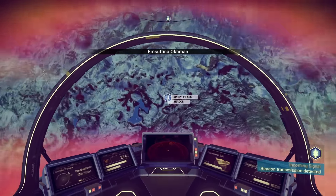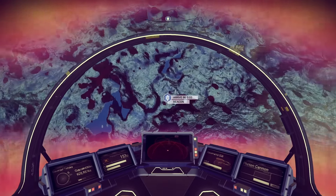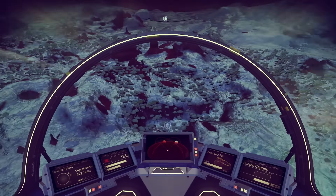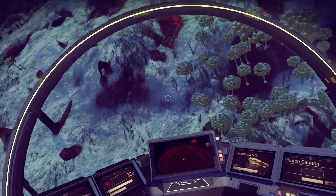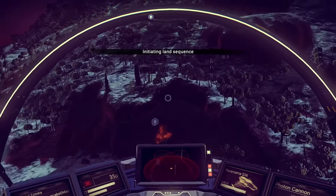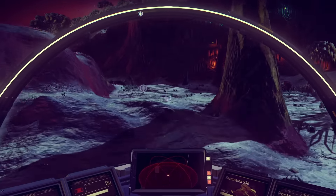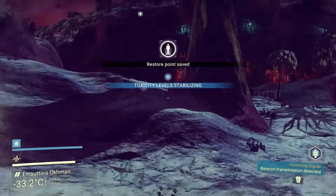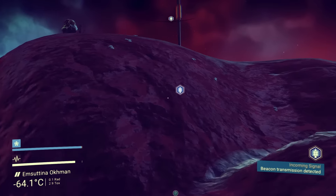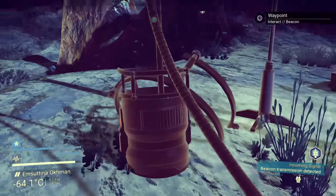Once we go to the beacon, we're going to land on it and interact with it. Once we do that it's going to give us another location where we need to go to finally get the hyperdrive. Like I said, just follow the steps: fix your ship, take off from the planet, go to the space station, then go to an undiscovered planet and you will get that signal for the beacon.